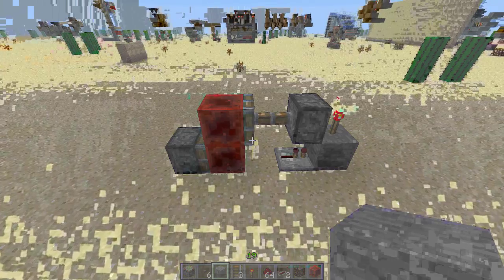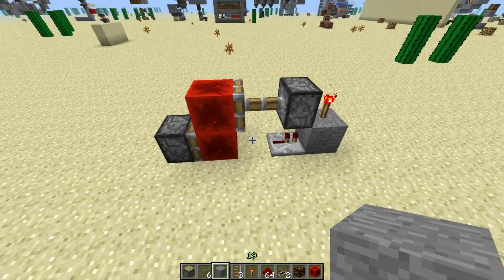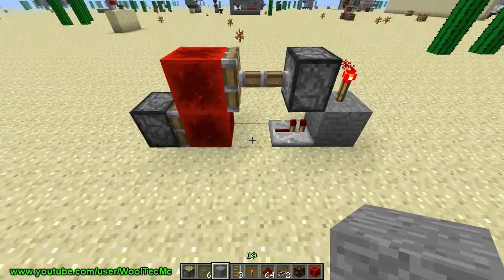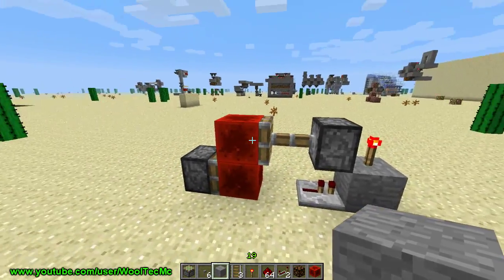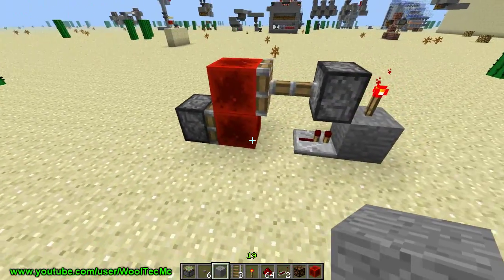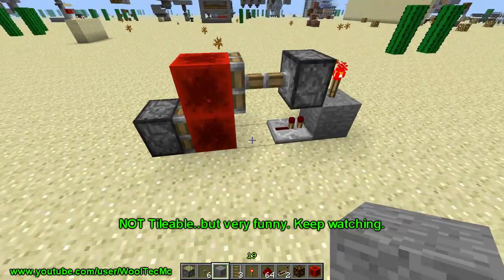Hey crawlers, welcome back to another Minecraft video! Today I have another invention by WoolTec MC. He's come up with this really cool BUD switch — I'm not quite sure if it's a bud flop or a bud switch, but I think it's a BUD switch. It's super awesome. It is one, two, three, four, five by two — really, really cool — and I believe tileable. I have yet to test it, maybe I'll do that as well.